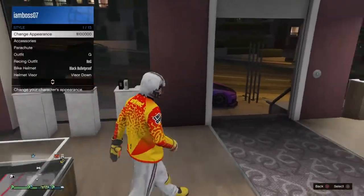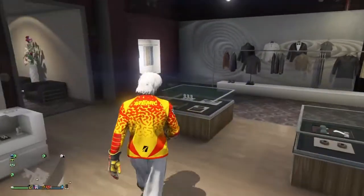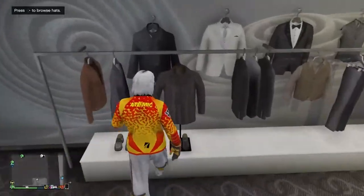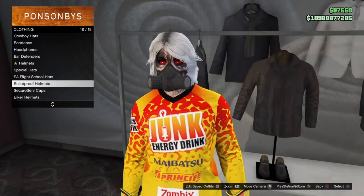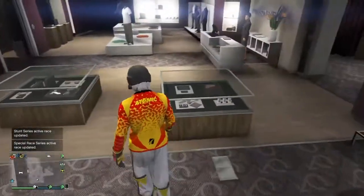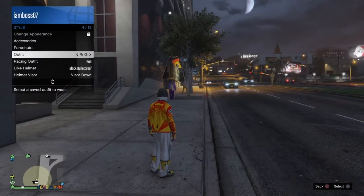Once you've saved that as an outfit, go over to accessories, go to rebreather and equip it. Then go over to hats at any clothing store, go to bulletproof helmets and equip the black bulletproof helmet. Save this as an outfit.